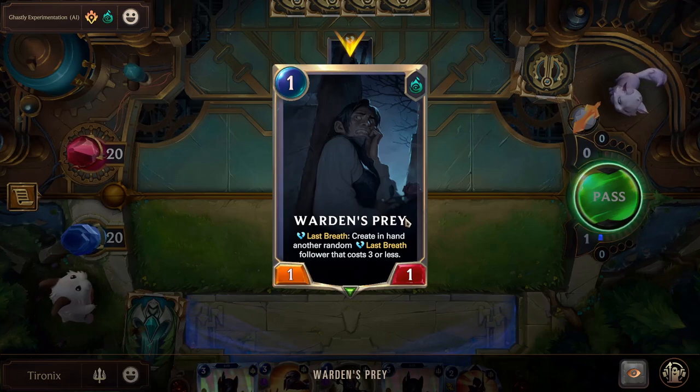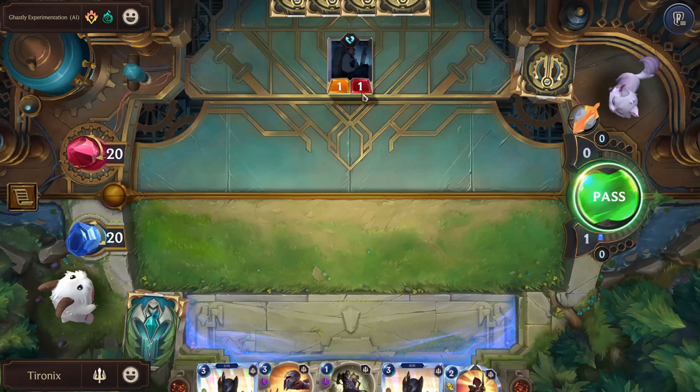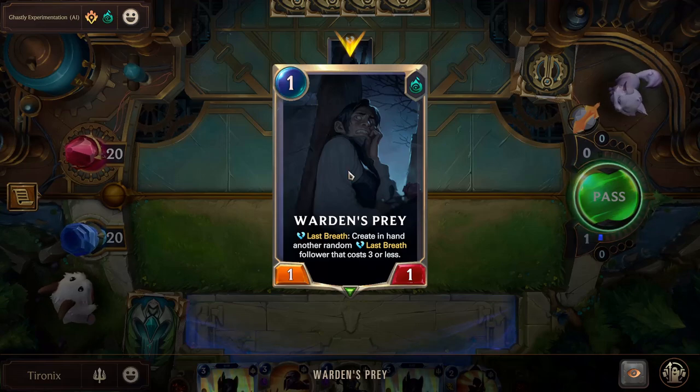'Last breath: create in hand another random last breath follower that costs three or less.' These last breath abilities take effect when the unit dies. Any time you're not sure about a card, you can right-click on it, or tap it on mobile, and it'll bring up the card so you can better read what it does. This is very important when you're first starting out and learning all the different cards.